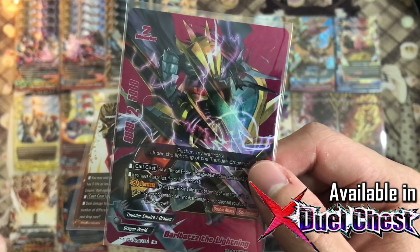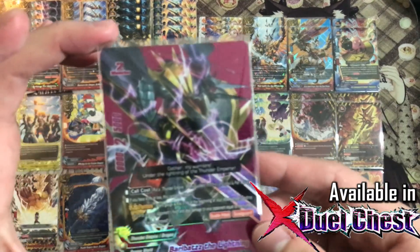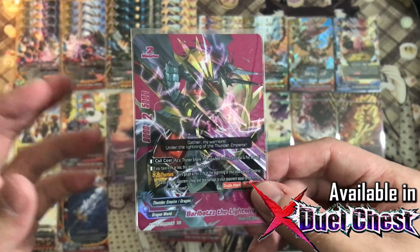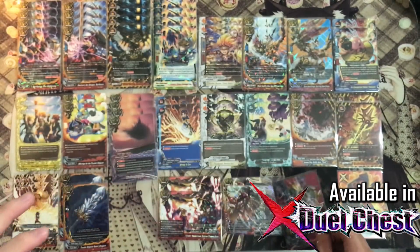You also have 1 additional crit when you are at 4 life or less, which is very nice. So Baobat's The Lightning is definitely a must play in this deck, especially in the budget version. Since it gives you 5 copies in the X-Duo Chest, it is a must play. It just looks so awesome as your buddy monster.